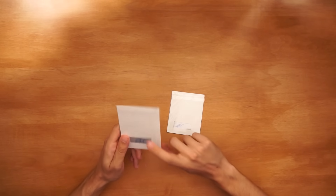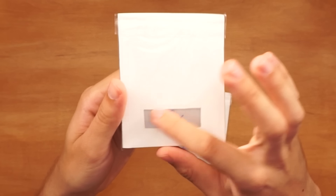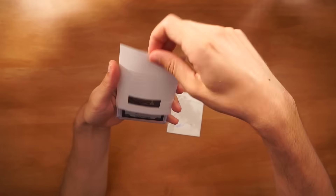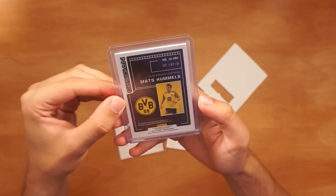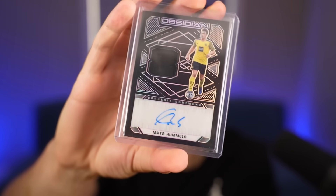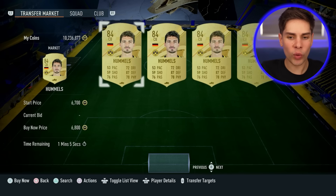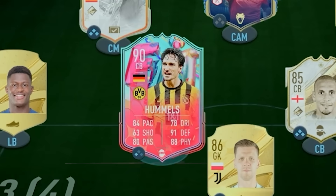Two positions remain. Number five — let's check the back. It's center back. I feel like there's a huge Bundesliga theme going on here. Maybe that's an M and an H — Mats Hummels? I'm locking it in. Yes! It's an obsidian card, 29 out of 35. Does Hummels even have a good card to use? He has a 90-rated Footie Birthday card. Mats Hummels, get into the team — 84 pace, good enough for me.